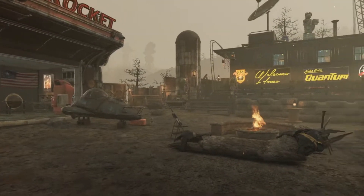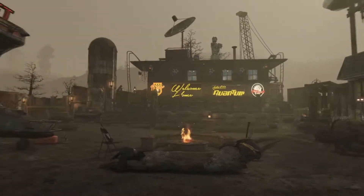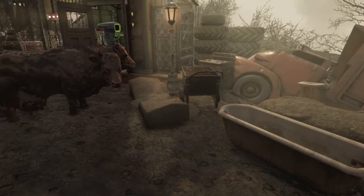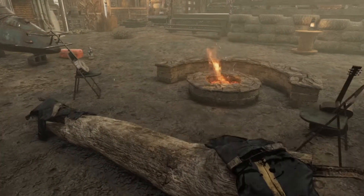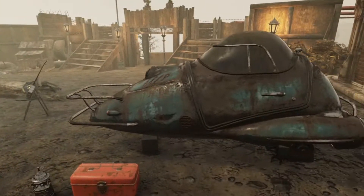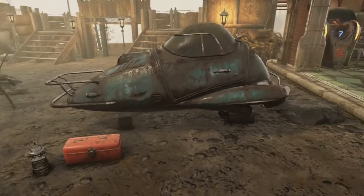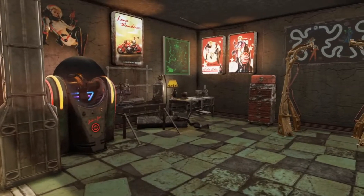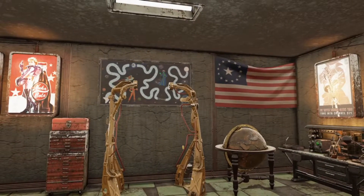Inside we got a nice little courtyard here. This build uses only prefab structures. Got a nice little courtyard, a little chicken coop, our Brahmin, and a nice little sitting area — a sitting area I really like. We got some music. Over here we got a little new stash box with the car actually facing the correct way this time, with a little toolbox and sign, like you're working on the car. Here we got a nice little garage with some light-up posters, and then we got a little legendary run board on display.